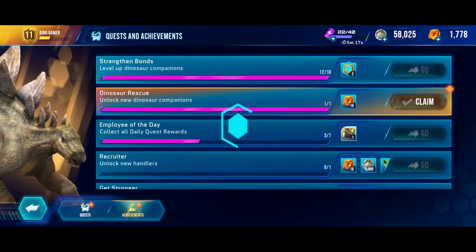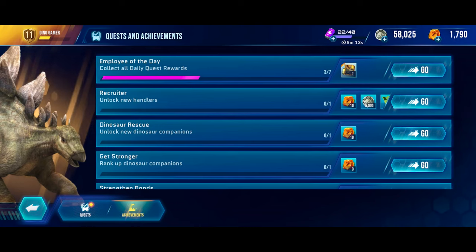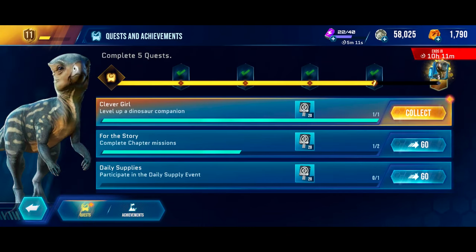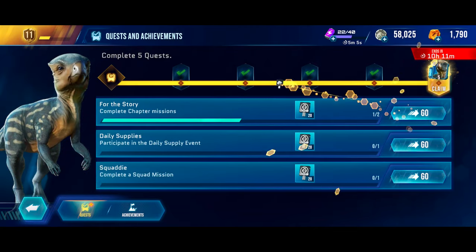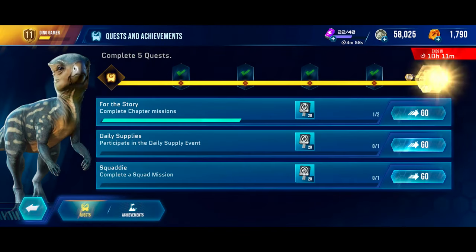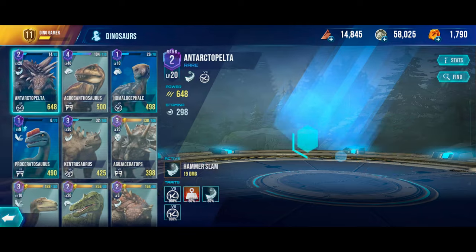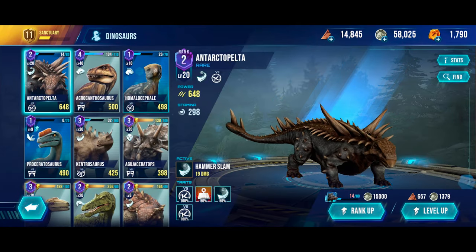We also completed some achievements — that's 10 amber, really nice. And we completed our daily quest for some additional Homocephaly DNA. Soon we'll be able to upgrade Homocephaly, actually — just a couple of days.